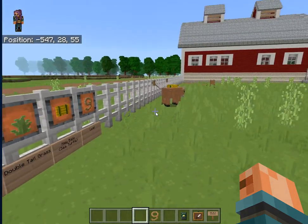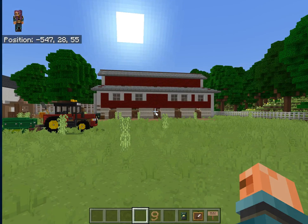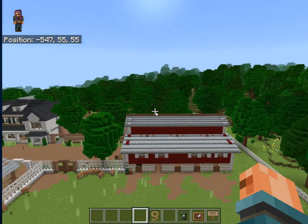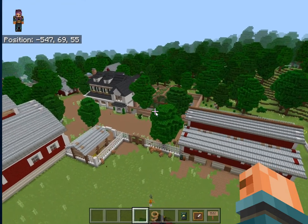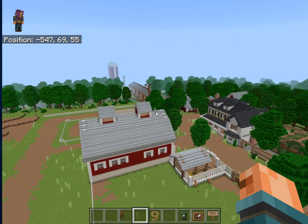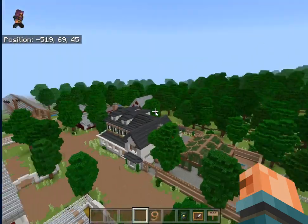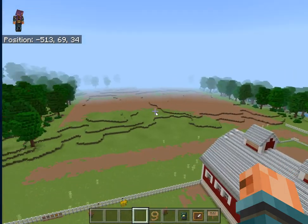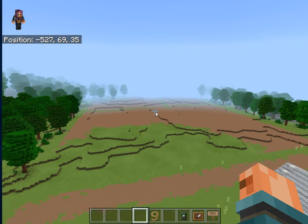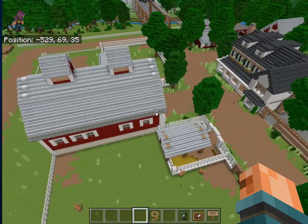I am in Advanced Farming by game mode 1. I will fly up slightly so you can get a perspective. The main part of the game is in this farm area, and the more outlying areas have fields which can be used for growing crops.